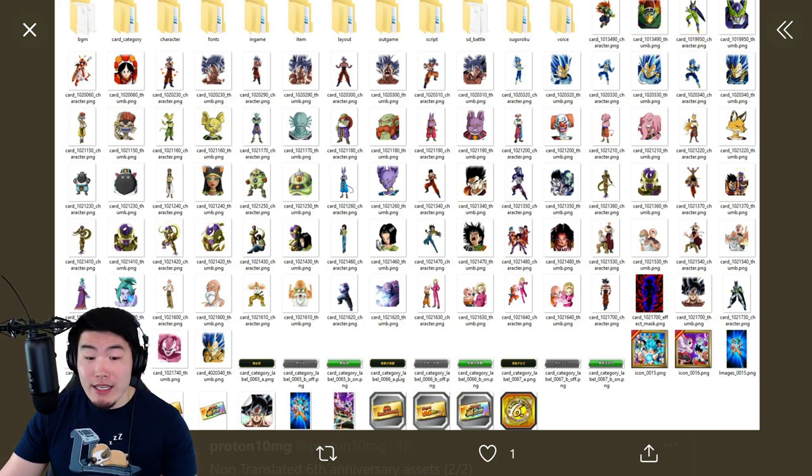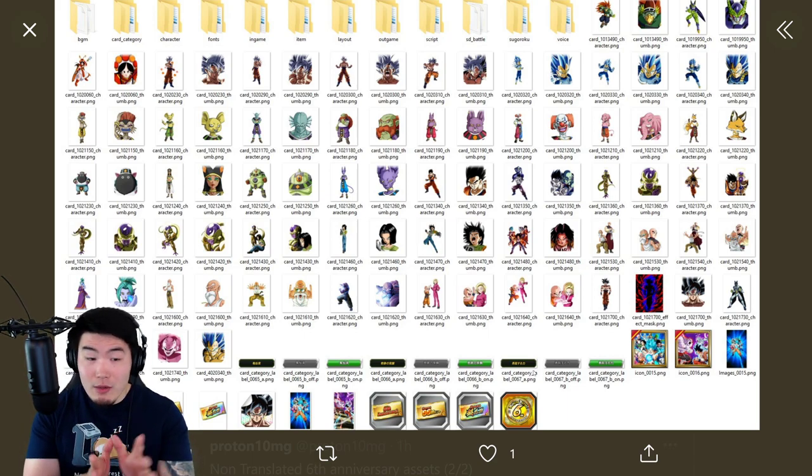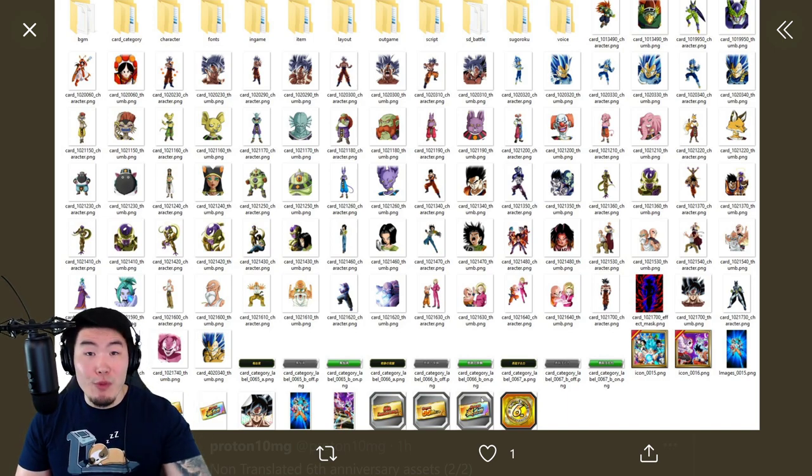At the bottom, we have the new tickets — there's the 6th Anniversary General Banner ticket, as well as the 66-unit multi-ticket, and also this Rainbow ticket. So it does look like Global is going to be getting that Rainbow ticket, which can be used for any of the Anniversary banners. One thing that's a little bit concerning is I don't see a Dual Dokkan Fest ticket, like we normally get for Dual Dokkan Fest on Global. A concern I had was maybe they're going to replace those summoning tickets with these Rainbow tickets, which everybody can get for free. That's not confirmed yet, because we still have more data downloads to go. They could add those in closer to the Anniversary, so we'll have to see about that — but I'm a little bit worried.